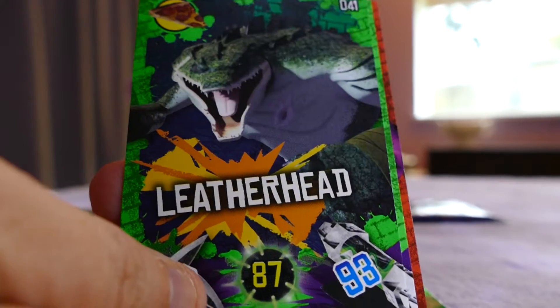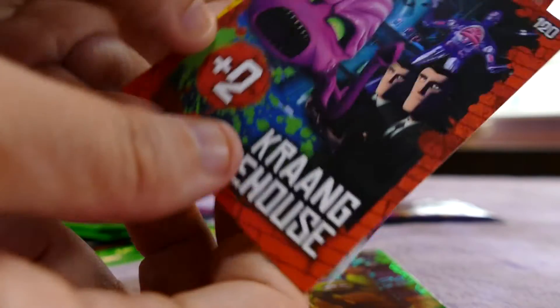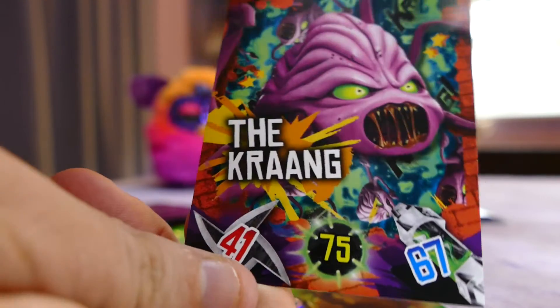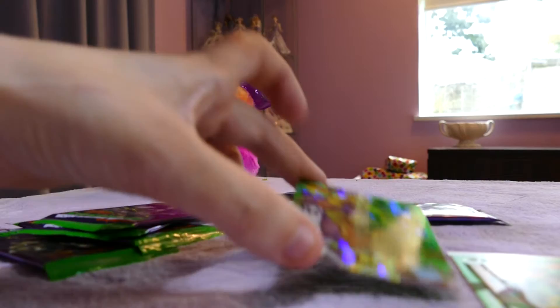Dr. Victor Falco card, Leather Head, Mr. Murakami - he'll have quite a few of these. It's weird that they put the cards in different orientations. Krang Warehouse and the Krang - they're really neat cards. I really love the ultra rares, or the specials as they're called.